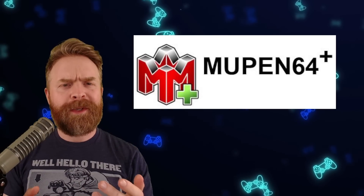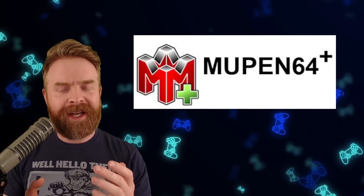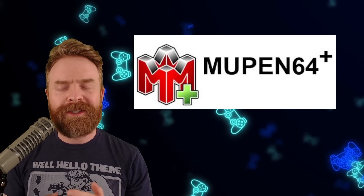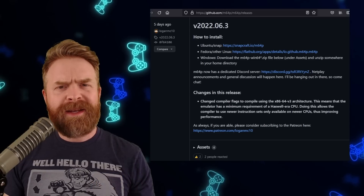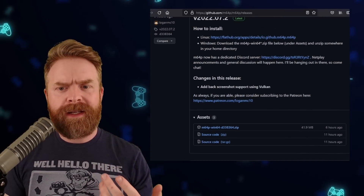Next up here, we're talking about an emulator that is considerably more mature: an N64 emulator called M64P, or UPn64+. M64P just got a brand new update. In fact, M64P has a number of new updates — 4 within the last week and 1 just today.